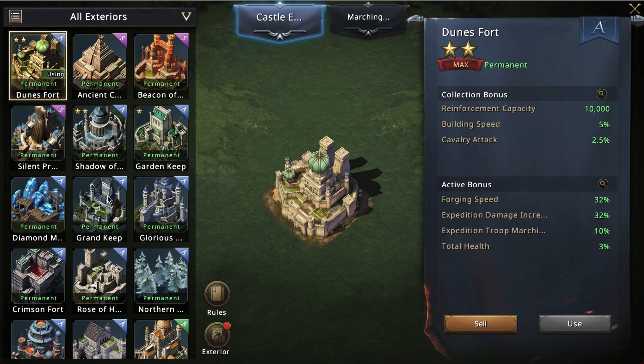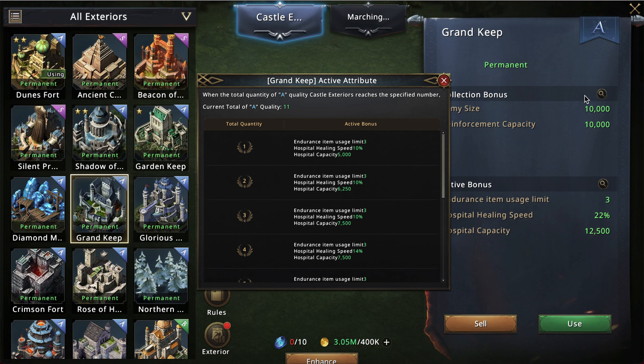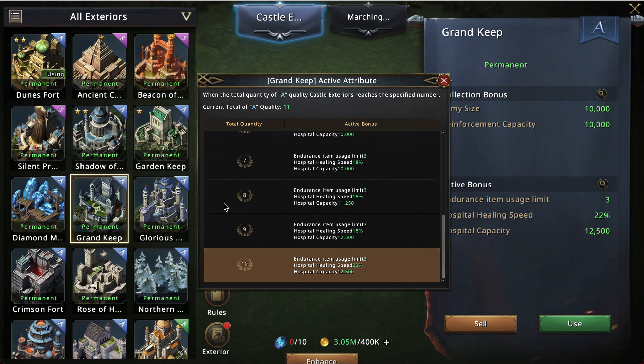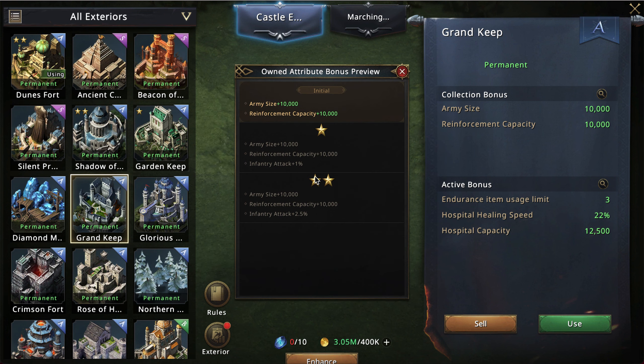So first of all, how does this work? If you go to any of your castles now, you should notice that there's of course an active bonus and a collection bonus. The active bonus can be improved by getting more A quality castles.